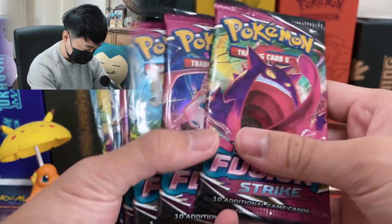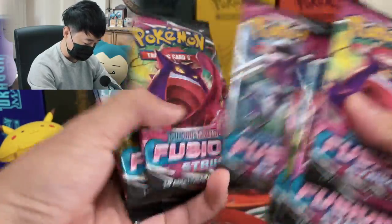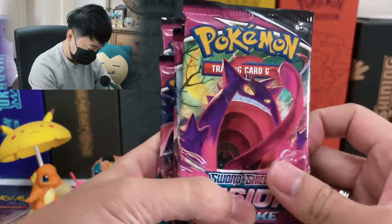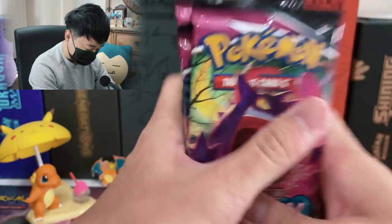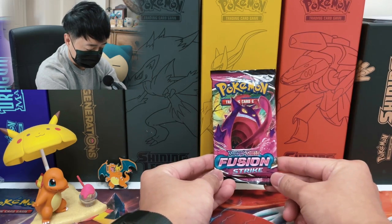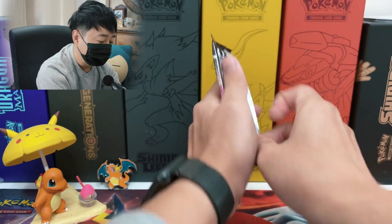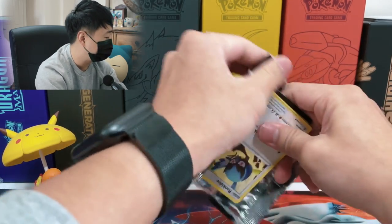And last but not least, our Fusion Strike booster packs. We got ten packs total — Gengar and Mew are the alternate cards we want. Let's see what we pull today. Let's start with our first booster pack. I am so excited for this set. I'm not sure why the community is not as excited for this set. I personally really like the psychic and ghost type, so I'm pretty excited for it.